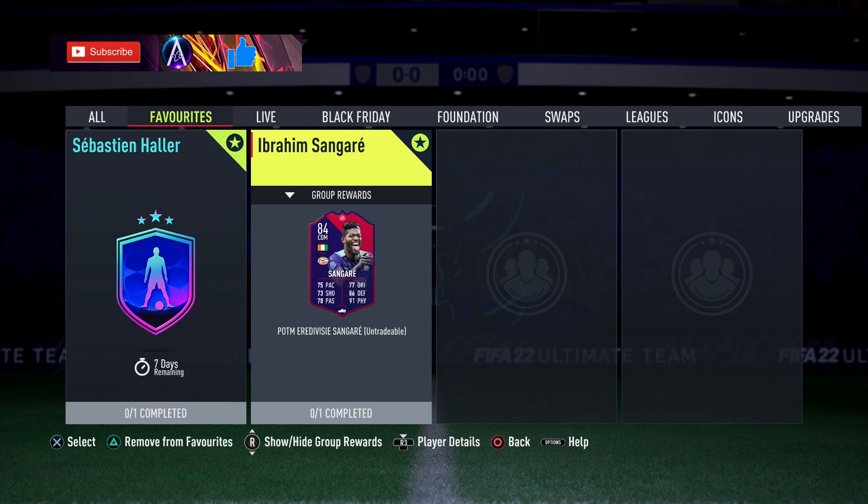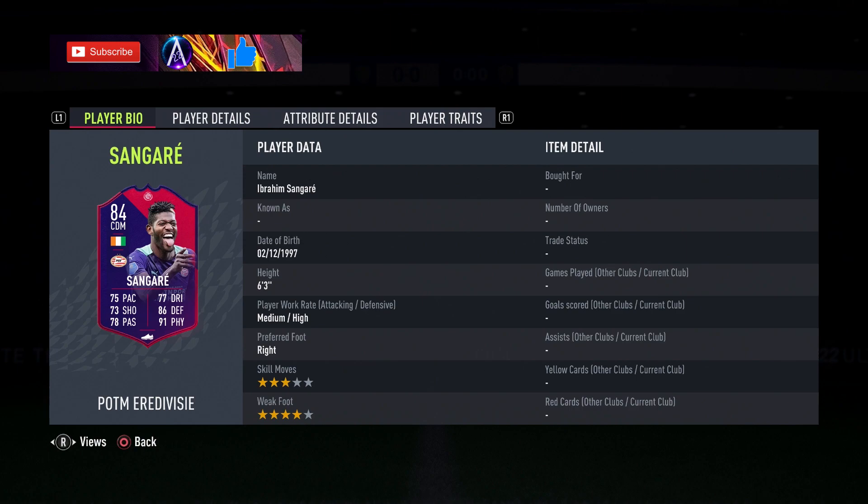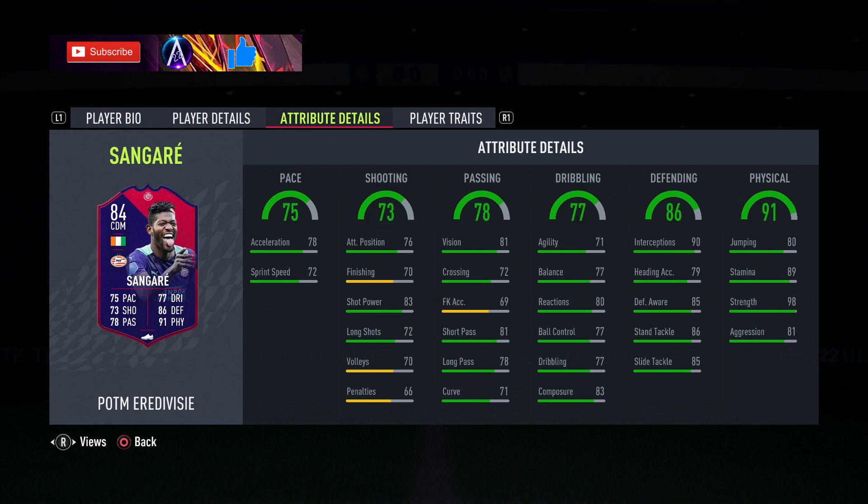Second video of the day — Sangara came out earlier, player of the month for the era divisi. 10k, this card is literally brilliant and that's if you have to buy everything. I think this is a brilliant card, well worth picking up. Medium high work rate, 6'3, 3-star, 4-star on him — it's the CDM card.